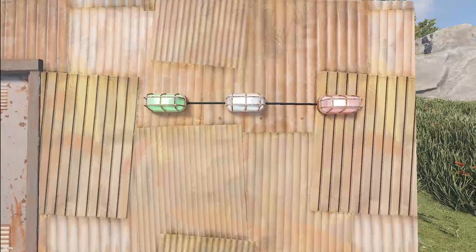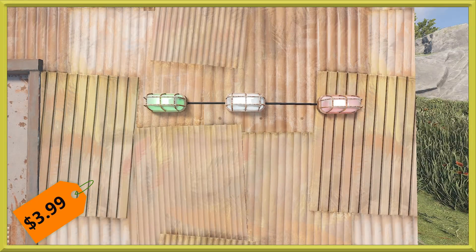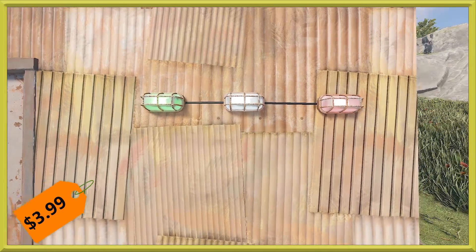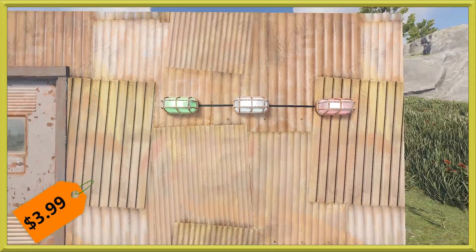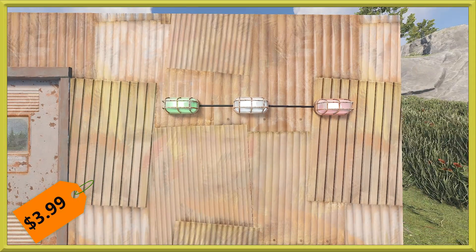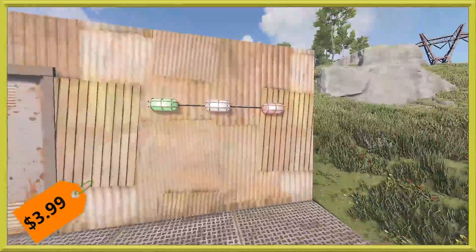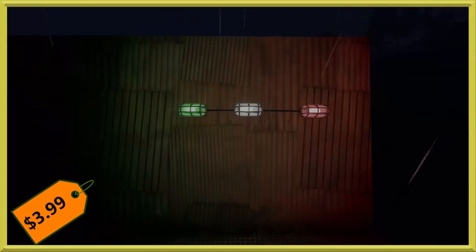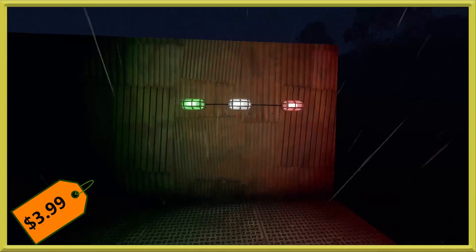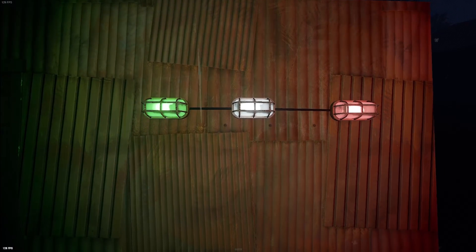Over here we've got some new lights: a green, red, and white light — these are the industrial lights. The three of them together will run you $3.99 and they do have a pass-through. As of right now they don't really emit a full light source, but they emit a glow. That could change — let's kill the lights and take a look. They actually do emit a bit of light, which was changed before they went live. So they do light up a bit of an area around them. Definitely very cool.